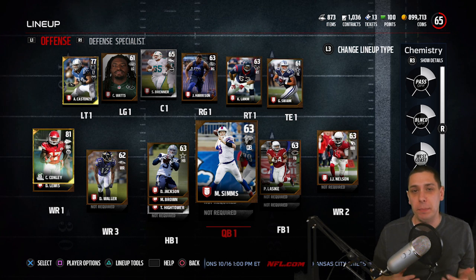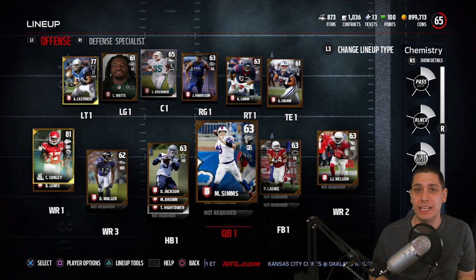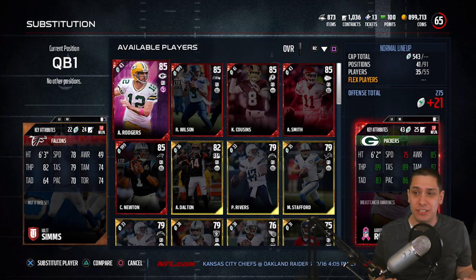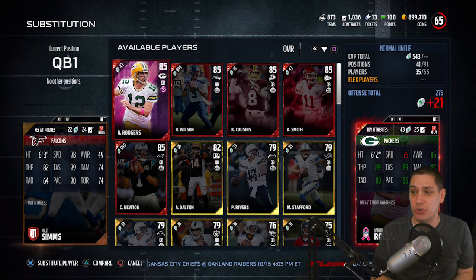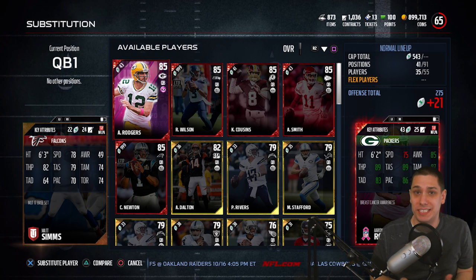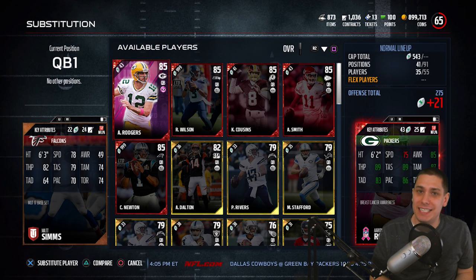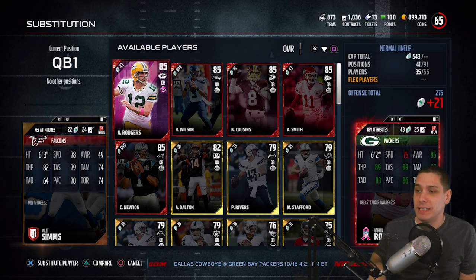A couple people suggested upgrading quarterback, which I strongly considered, but I decided not to. I actually think Matt Sims is quite underrated. If you look at his throwing accuracy — other than deep — he's very good short and mid. As far as bronze cards compared to silvers, there's hardly anybody who's a major upgrade. So I decided not to go with Dak Prescott or Johnny Manziel.